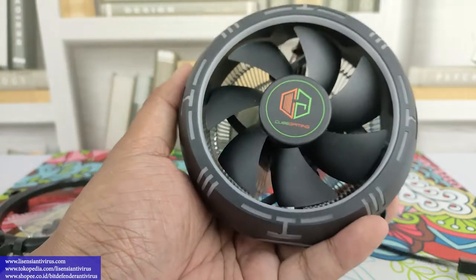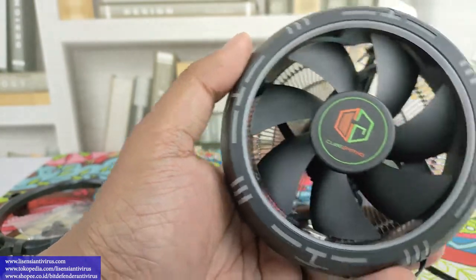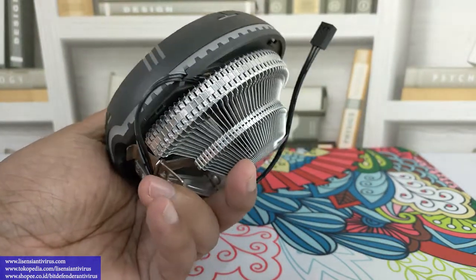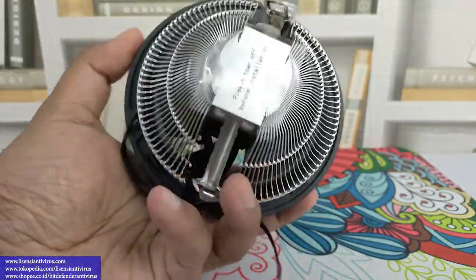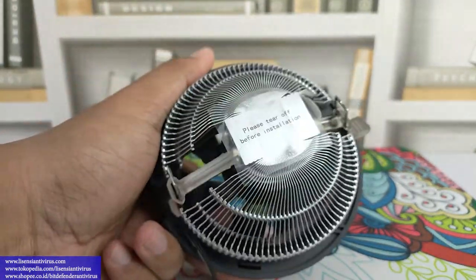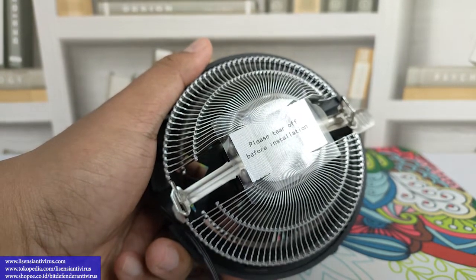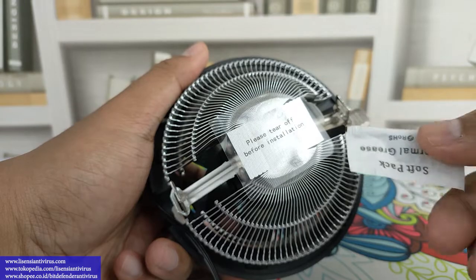Modelnya seperti ini — heatsink Cube Gaming. Sebenarnya dalamnya adalah fan ukuran 12 cm. Bawahnya langsung heatsinknya di sini. Oh sorry, pastanya ada dalam kemasannya. Teman-teman nanti bisa copot dan pasang pastanya.